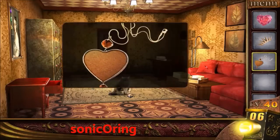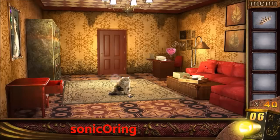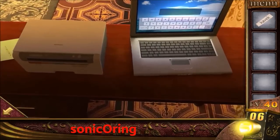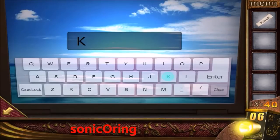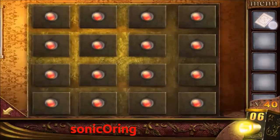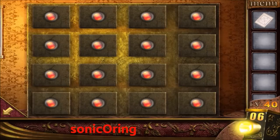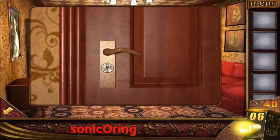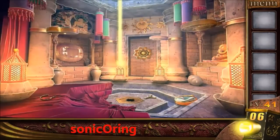Get the necklace, combine it with the jewel, give it to the left painting, and also give the head piece. Get the password on the paper and enter 'CAFECK'. Tap the print button and get the paper. Look on the left cabinet — press in order: 1, 2, 3, 4, 5, 6. Get the key on the bottom left, use it to open the door, and escape.